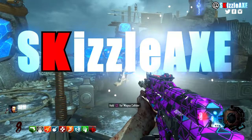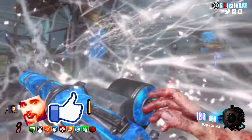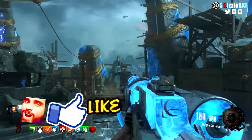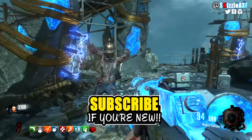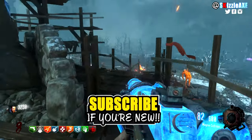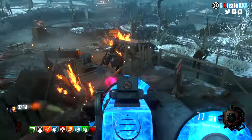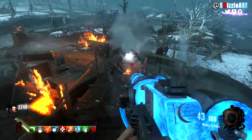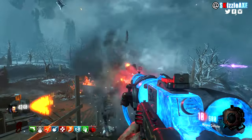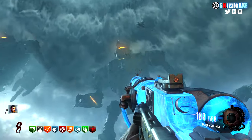Hey everybody, what's going on, my name is Usman. Today I will be showing you guys how to get the free Magna Collider, aka the special LMG that makes Origins what it is today. There are two steps and it is very easy to get, so let's get right into it.